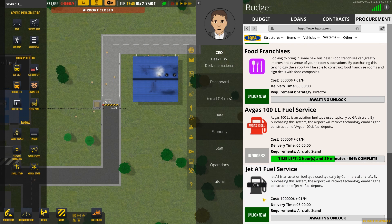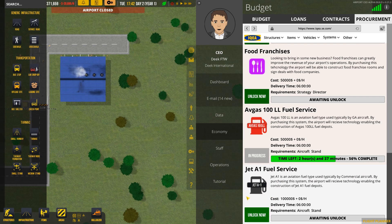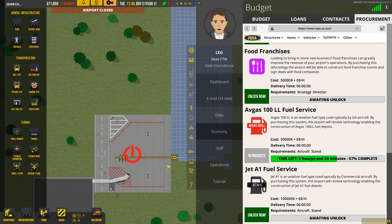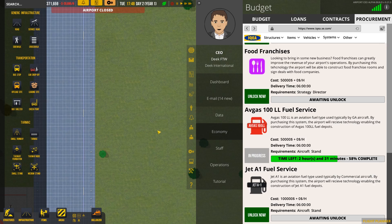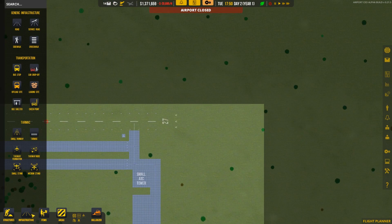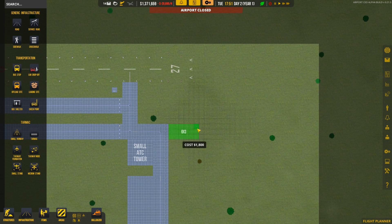I was thinking maybe we go ahead and unlock the Jet Fuel A1 service, but it's probably not needed yet. The jet fuel is something that the larger planes need, whereas avgas is what the smaller planes need.